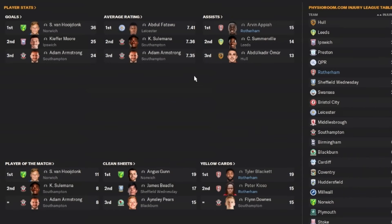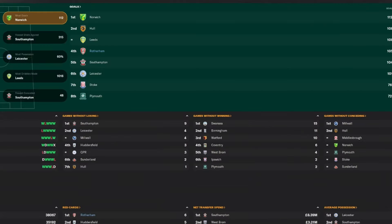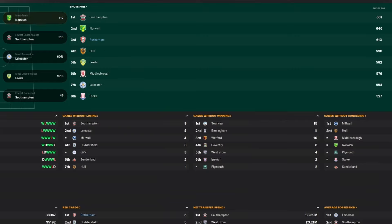We weren't involved with the top player stats or average ratings, but Arvin Apea topped the assist charts with 15, and two of our players were in there with the bookings again. We scored 105 goals in the Championship with Rotherham — just an insane achievement. Most shots: we were third with 613.